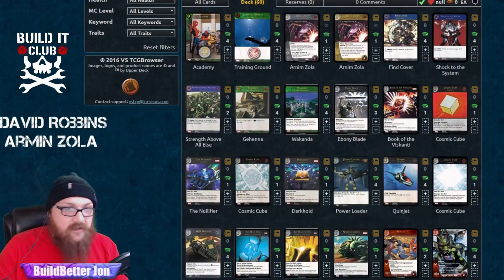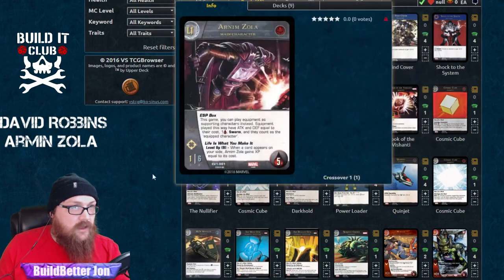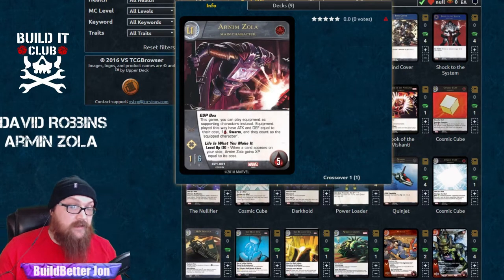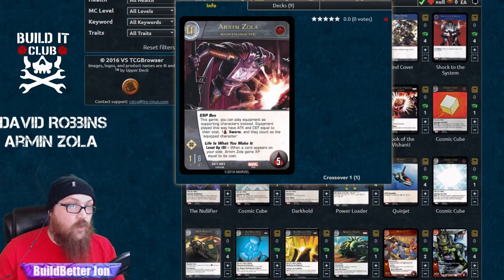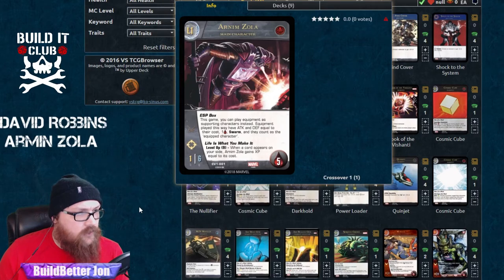What's going on guys, welcome back — we're going to do another deck tech. We've got David Zola's list here. Zola is the MC who lets all your equipment in your deck be played as characters for the rest of the game. Their attack and defense are equal to their cost, they all have one health and swarm, so you can have multiple copies in play. He needs nine XP to level up and gives XP whenever anything enters the battlefield on your side — resources, characters, equipment as characters — so that's pretty good.